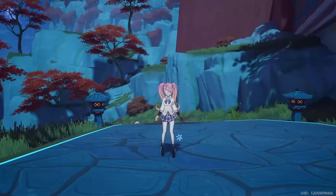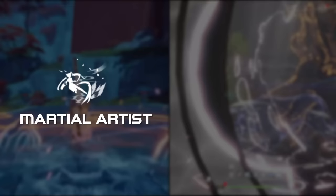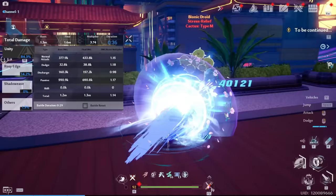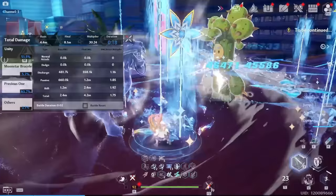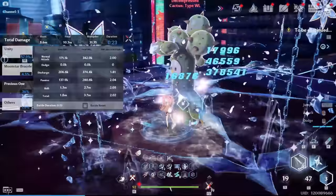Yulanz can pick between two different forms: Martial Artist and Sweeping Force. You can select one of these in the Options menu of the Weapon screen. Martial Artist form is focused on main DPSing on Yulanz, while Sweeping Force is a support option. The base kit is mostly the same, with additional effects based on the form.